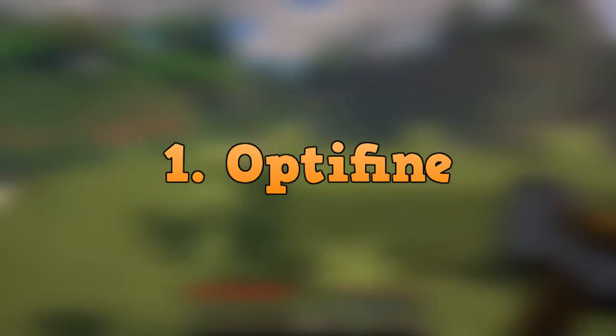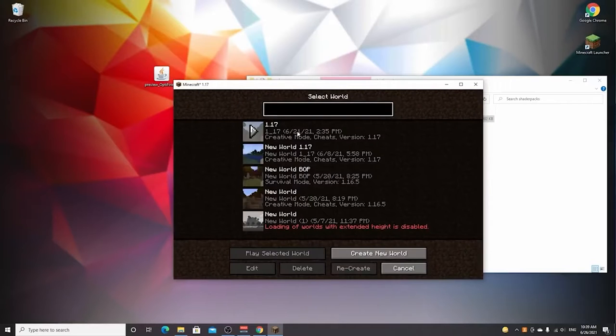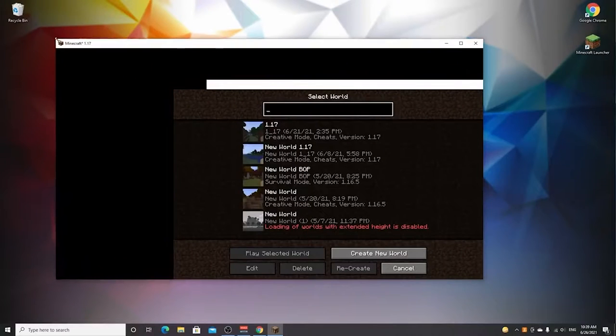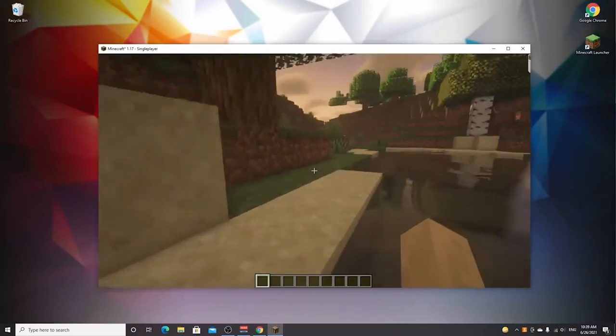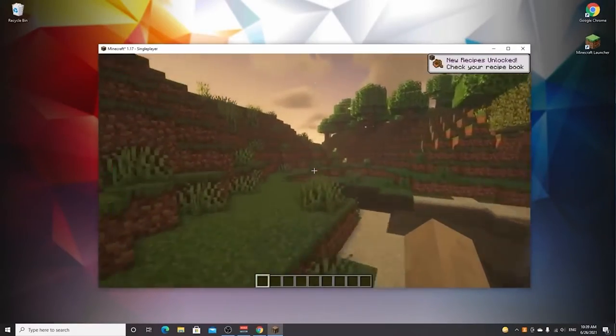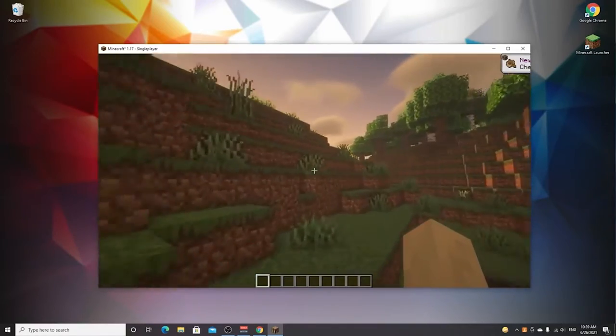For number 1, we have Optifine. While Optifine is not new, it is something that is usually used right when Minecraft is installed. HD textures and smooth lighting are supported by this mod and overall make everything much clearer within the game. Since it isn't new, you might have already heard about it, but it's essential to your Minecraft experience for sure.